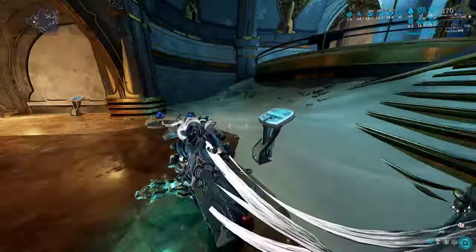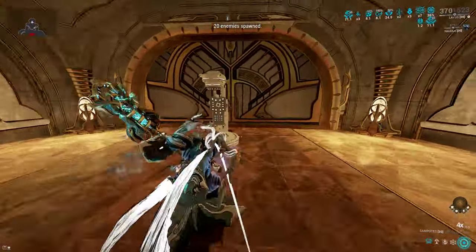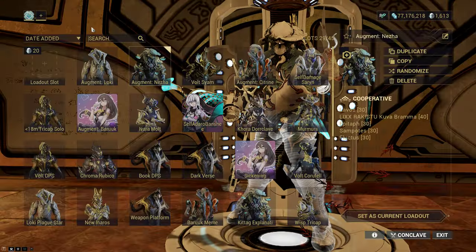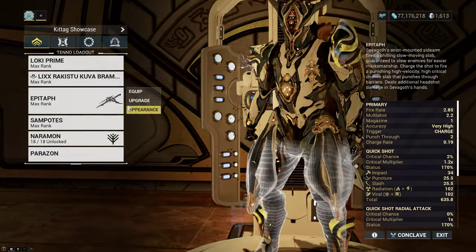I can slam again and they still die because of just the Melee Influence chaining with proper modding. That's why I'm saying you can choose between infusing corrosive or electric. But what if you don't want to use Lavos? What if you don't want to use Melee Influence?